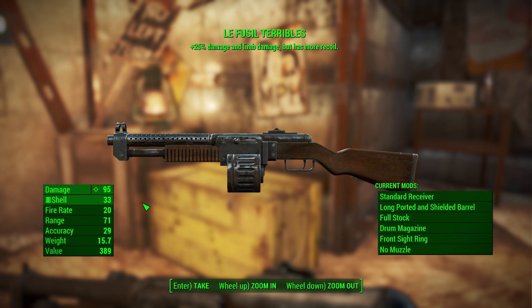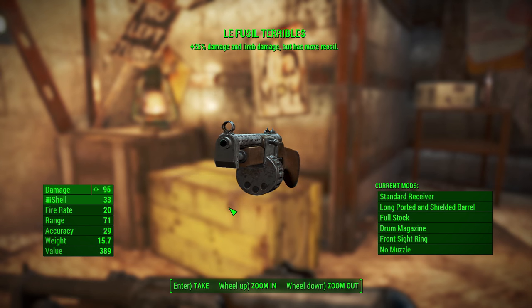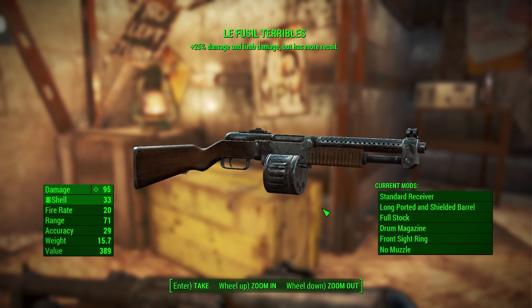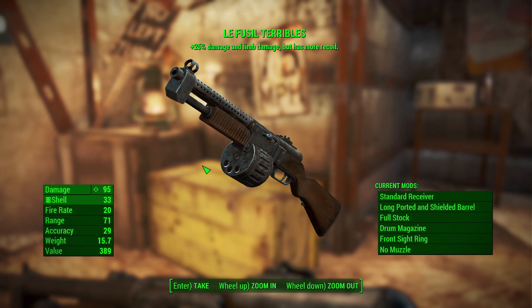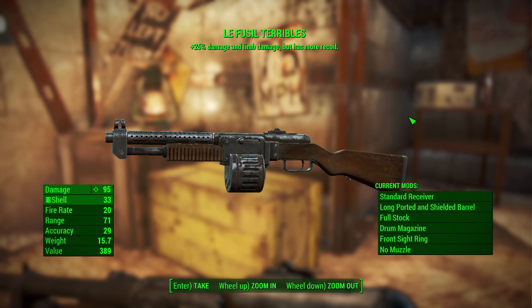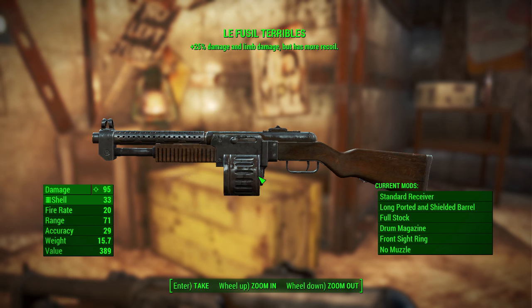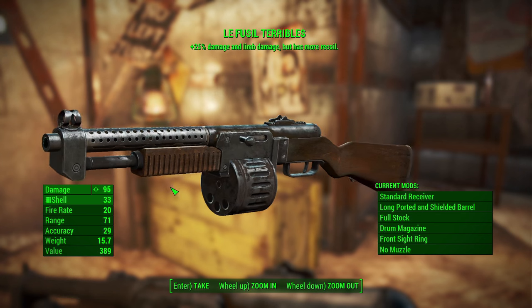The terrible shotgun is really just a slightly modified combat shotgun with the Violent modifier, which gives plus 25 damage and limb damage but has more recoil. Honestly, I did not notice the increased recoil while testing this weapon. The increased damage definitely overshadowed that, and if you use VATS enough, increased recoil is not really a problem — so the Violent modifier is fantastic for a VATS-based build.